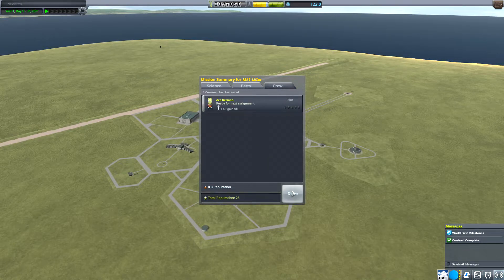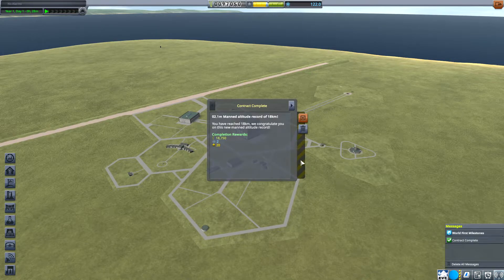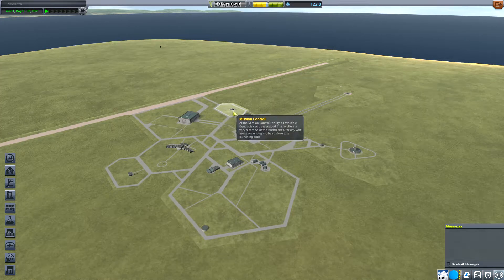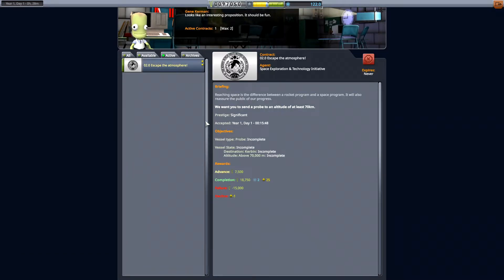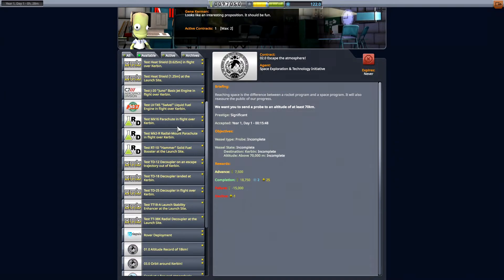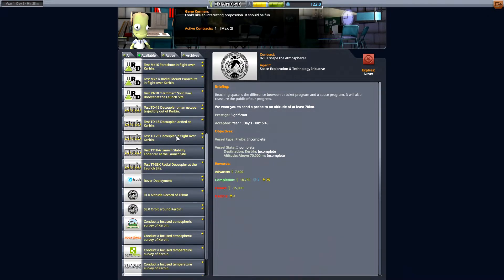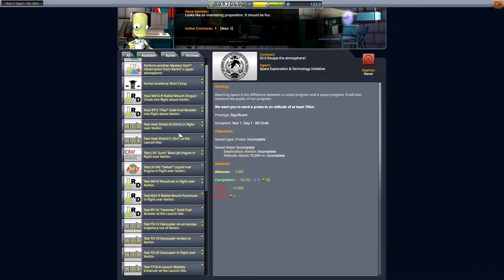Ace Kerman got a little bit of experience — excellent. Let's take a look at our contracts that were completed. We got the manned altitude of 18 kilometers, and we splashed down into the ocean. What was our other mission? Escape the atmosphere — why didn't that complete? Oh, because it has to be a probe. I did not see that. Poo on you. We'll see if we can get that one later.